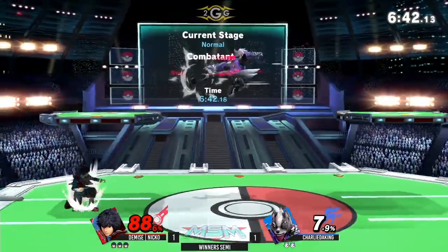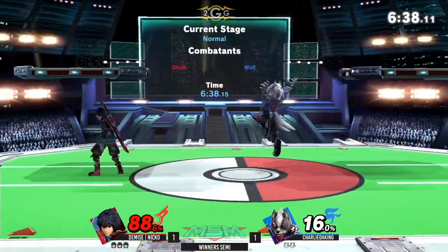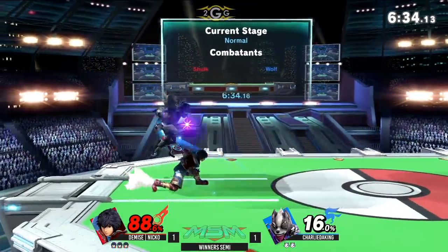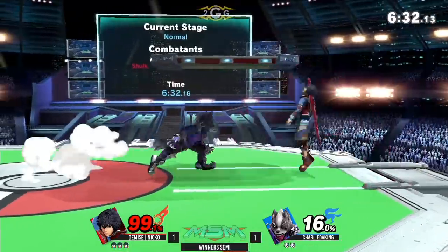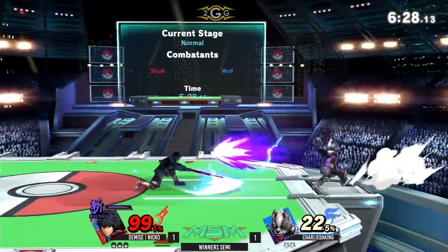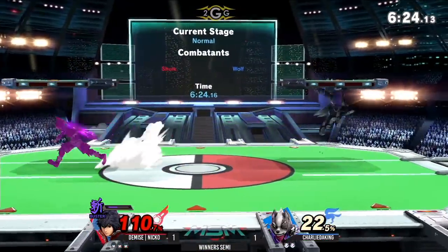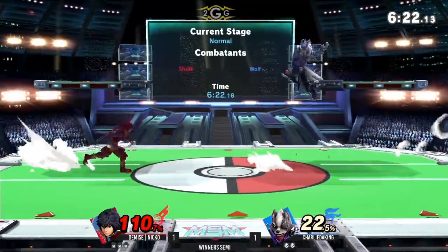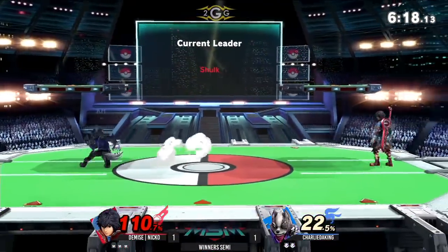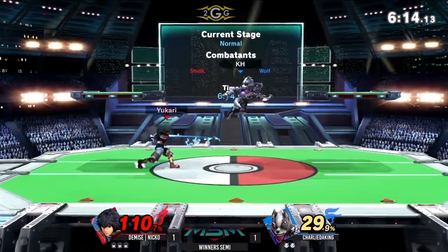Nico just holding on to his lead here, playing really safe. I really like how much he walks in neutral — I think it's a really underrated thing that people should do more. With the Ken buff I feel like we're gonna see that more often, since they can just walk and face you the same way as in an actual 2D fighter. I was playing a Ken recently and they were just doing that — I felt like I was playing Street Fighter.